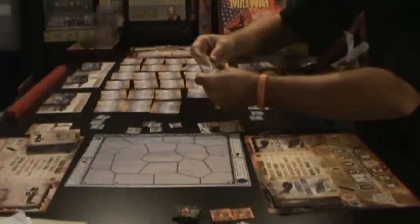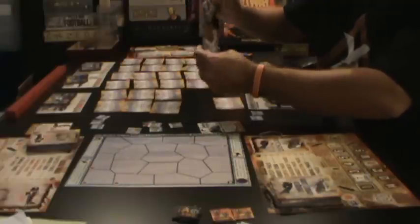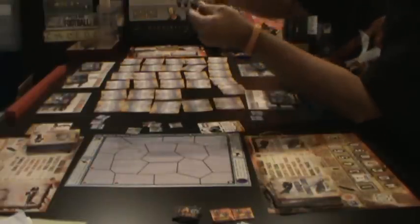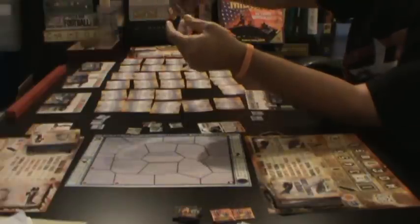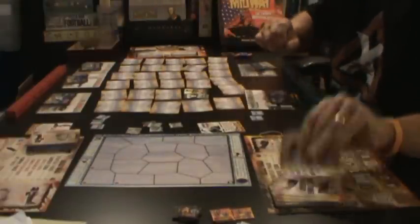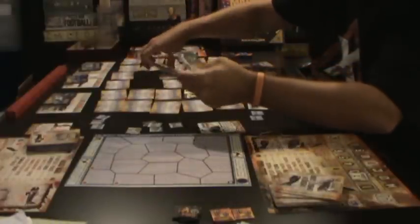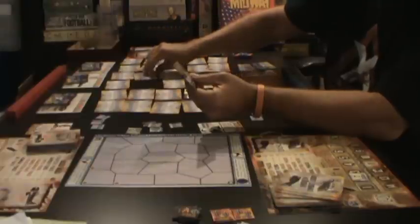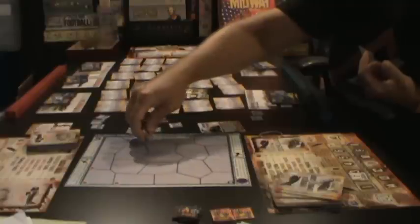So I'll choose two: empty ocean, escort spotted. I'll keep these hidden from the Japanese player, turn empty ocean back down — I don't want it. Looking at the left-hand side, the times two means I draw two battle cards. I leave that one face up and do my two battle cards. Now the Japanese player will do his two — he draws low clouds. He'll put one of the low clouds back, leave one face up, and place low clouds on a maneuver map.